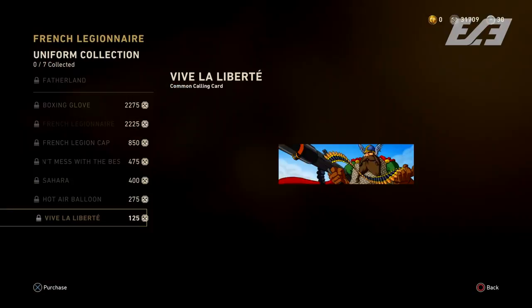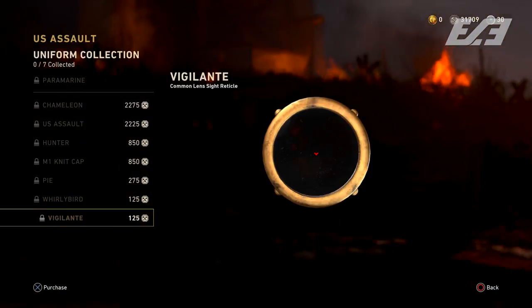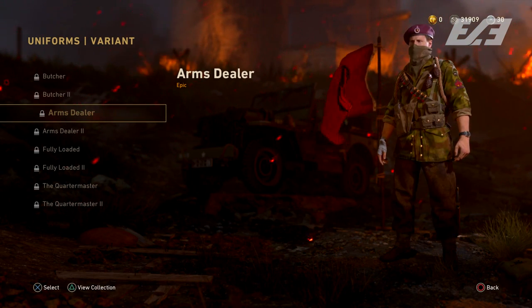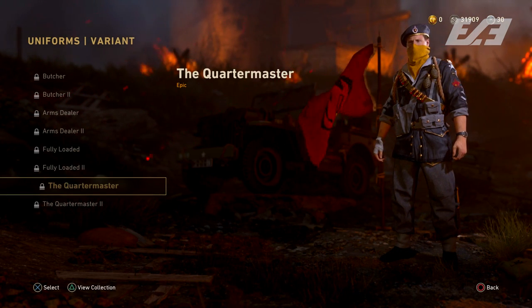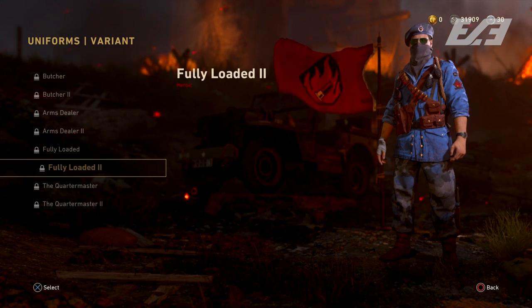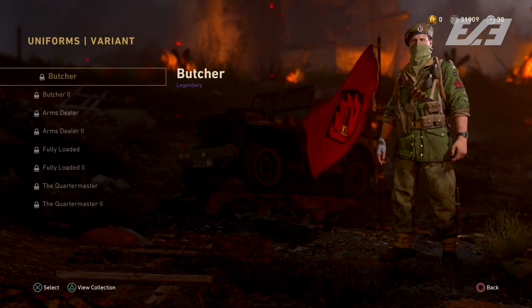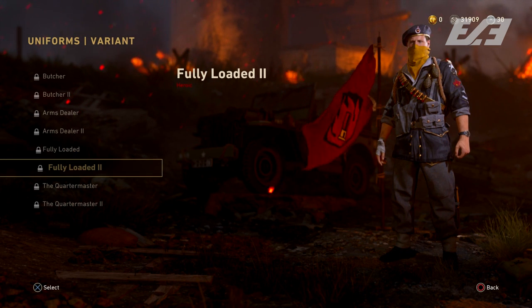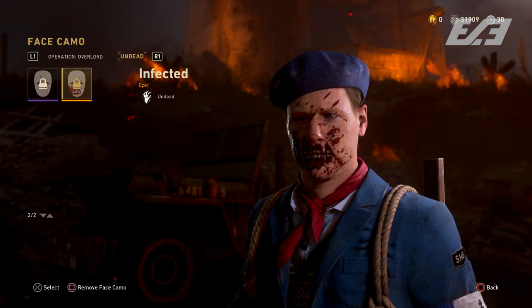Coming back to the Butcher talk — the loot pool has come back strong with more uniforms, including an entire collection for Butcher. If you head to the Expeditionary uniform selection menu, you'll see the new option for Butcher with a handful of epic and heroic uniforms to dress your character as him. Before the reveal stream I actually asked some developers if they'd considered adding Butcher into character selection, and just got a grin and a 'maybe.'